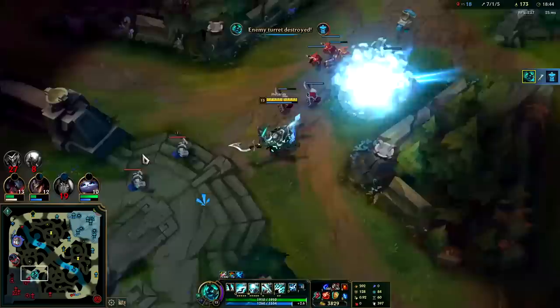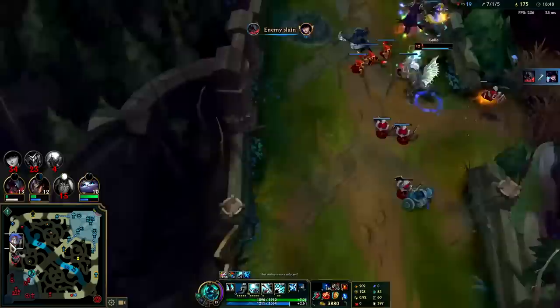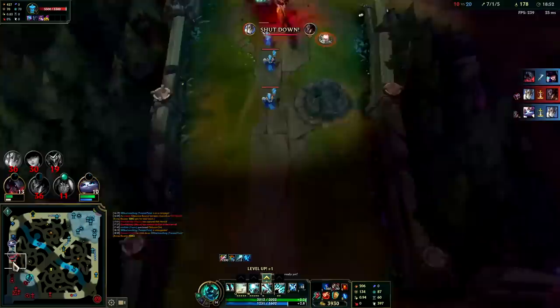Three top, two dead — we're free to take turrets. You would normally want to be grouped with your team, it's just that fight is happening so far away and they're not fighting over any objective — there's no dragon, no Baron, no Herald, no turret over there. So the second I show up the enemies are simply going to run away.